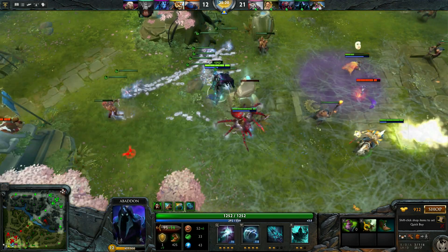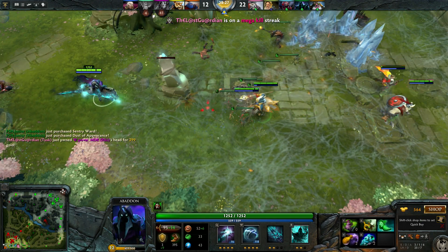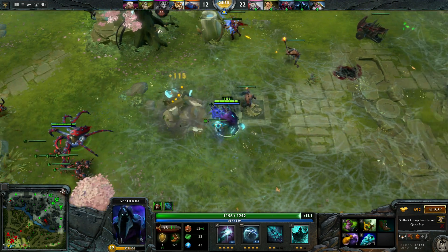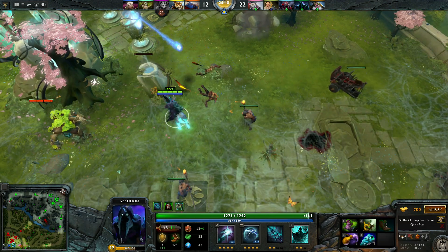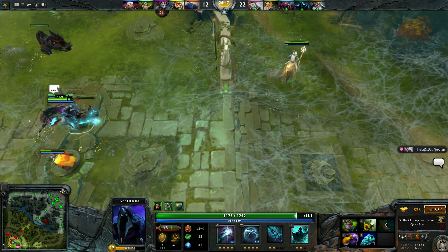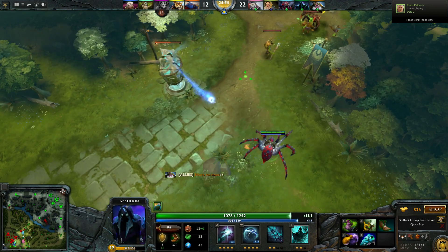What the heck just happened — nevermind. Sentries and Dust of Disappearance going back. Riki is down. If I had those sentries before we could have also killed the Invoker. They want to push mid — switching our lane to pushing mid. I just healed Sniper. Sniper DC'd — I don't know why.